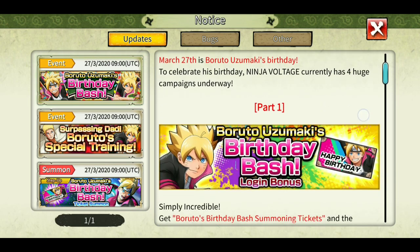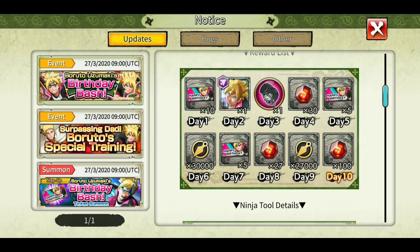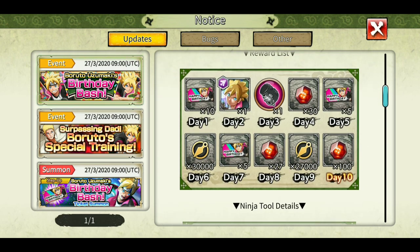As you can see, there are four huge campaigns underway. Part one is the login bonus, which is very nice — 157 shinobites as login bonus, tickets which can be used for summoning a banner (I'll show you later), some ability points, a great ninja tool, and one four-star ninjutsu for normal Boruto.